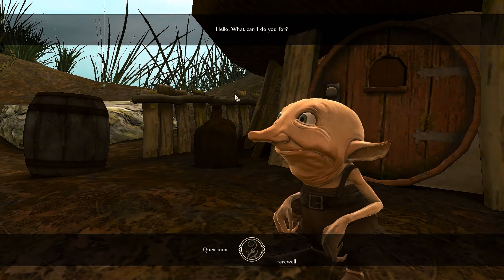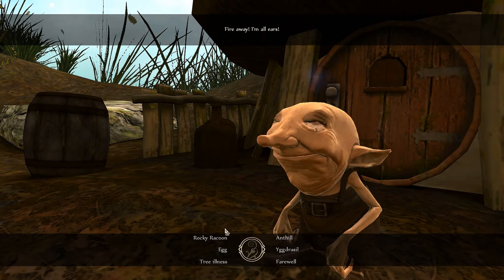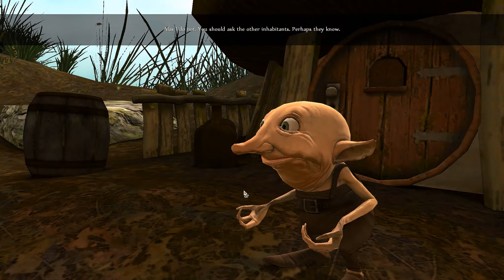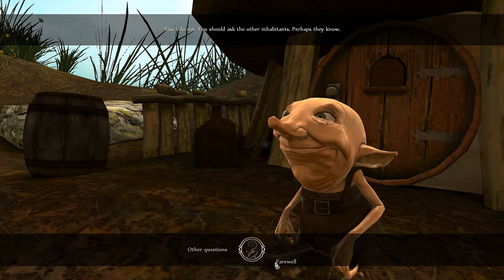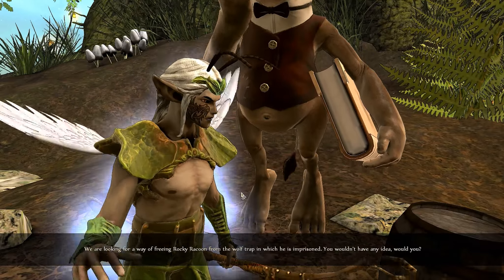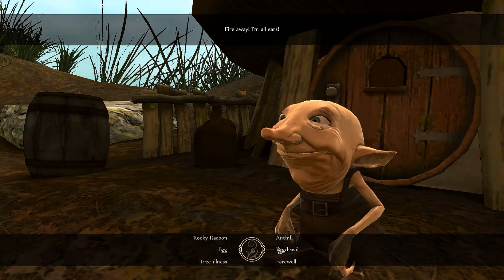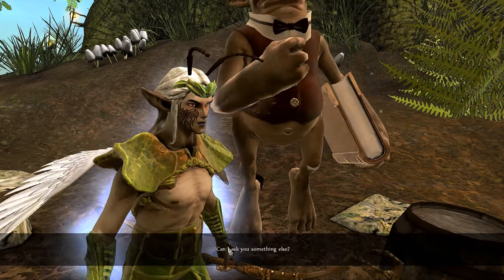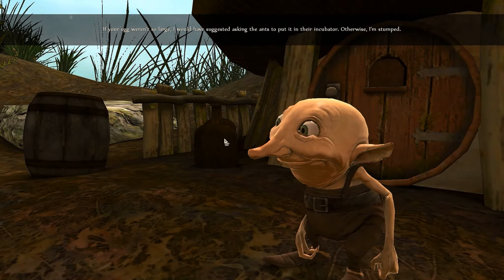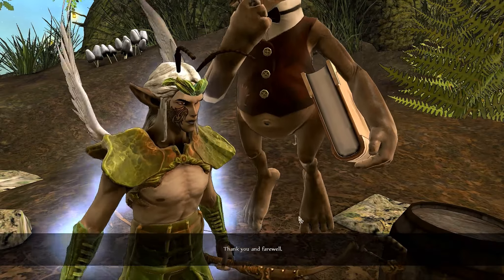Talk to Chugfly - what can I do for you? I managed to defeat the hornets, but unfortunately Yagrasil is still ailing. You wouldn't have any idea why? Alas I do not, but you should ask the other inhabitants. Rocky Raccoon - freeing Rocky Raccoon from the wolf trap. He's going to tell me to go talk to the beekeeper. I have a dragon egg I wish to hatch. If your egg weren't so large, I would have suggested asking the ants to put it in their incubator. They have an incubator?